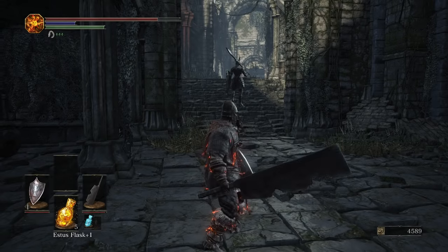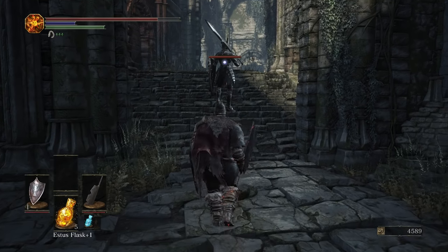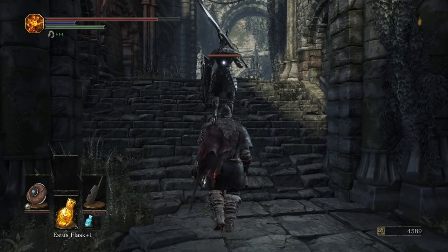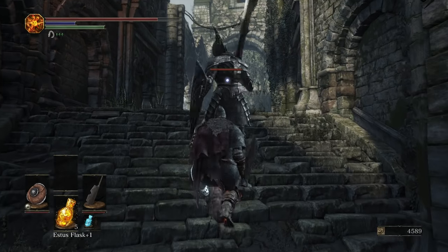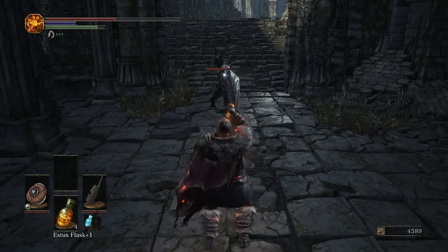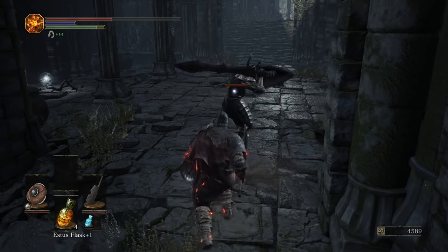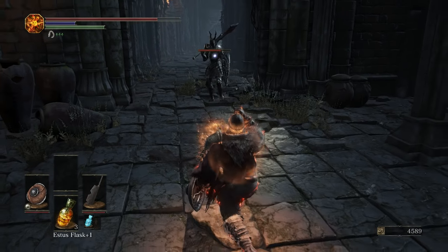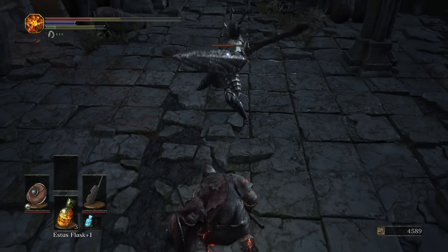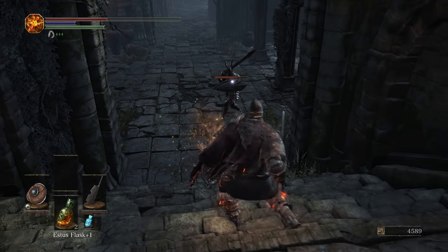If you drop down — there's the sellsword blades. If you walk up very slowly, right up to his back, you can get a free backstab on him. Because he is using an ultra greatsword one-handed, you can also parry him if you can get the parry timing. Parry timing is one of my biggest weaknesses. Don't feel scared to use your Estus. There we go — black knight down.